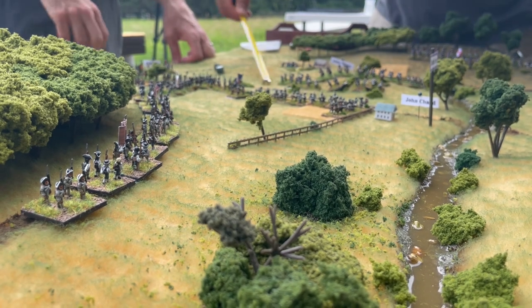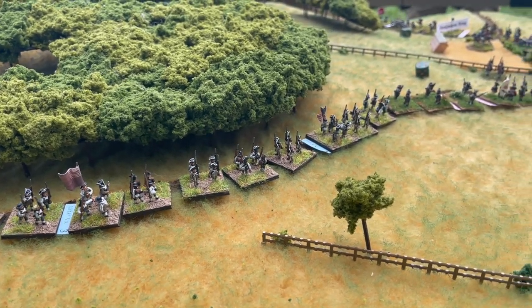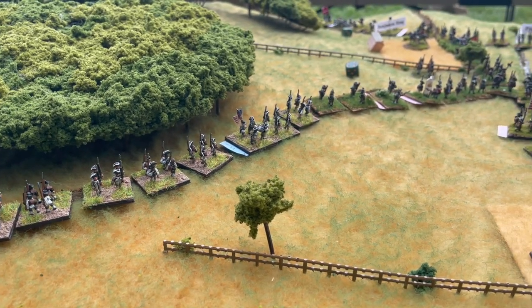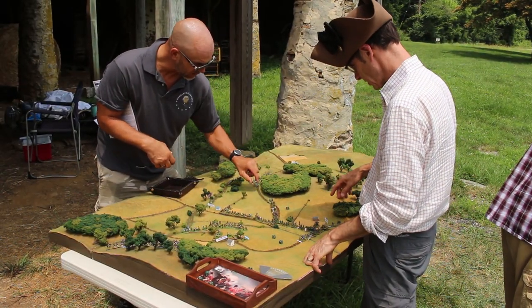Green immediately puts the plan into motion. His men are already formed up into long, snaking columns ready to march. Gary, playing the role of Washington in today's war game, keeps a close eye on their progress.